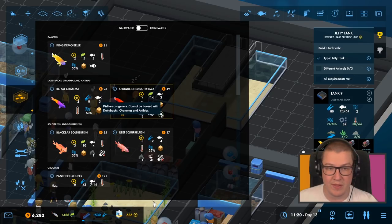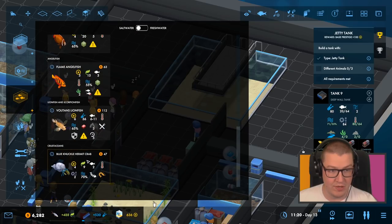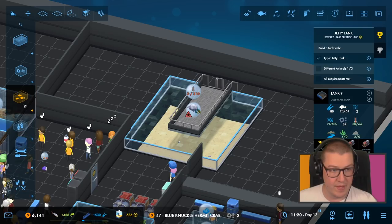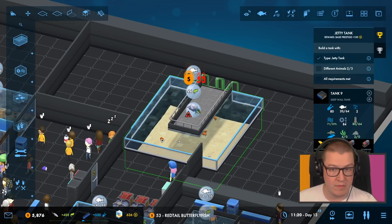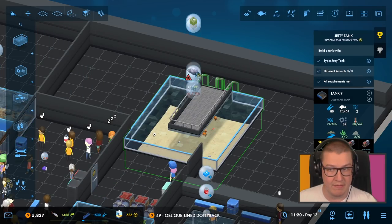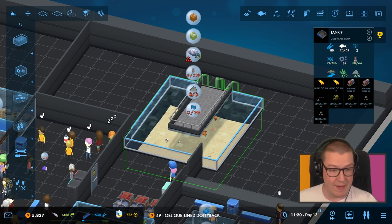So we can't have dottybacks together. We could have one of them as long as they're not a wimp — they're not a wimp. They eat stony corals, clams, and gorgonians, which none of our crustaceans are. So we could have some crustaceans. We'll put three of those in there, and then we'll also go for the butterflyfish — five of those. We can have one dottyback. And that's happy there, so we've got our base prestige up.